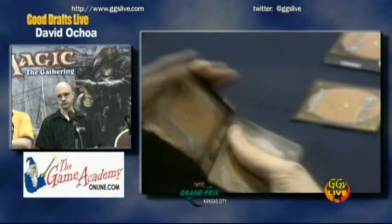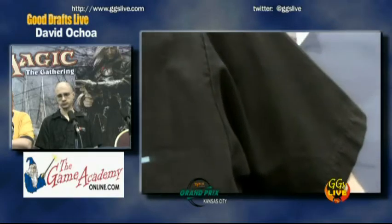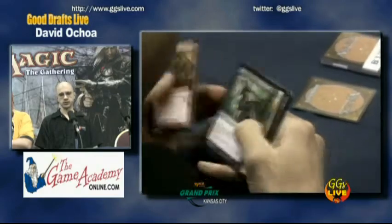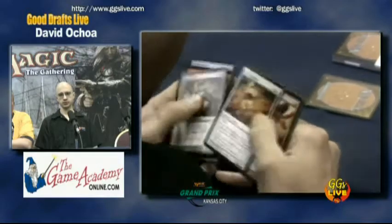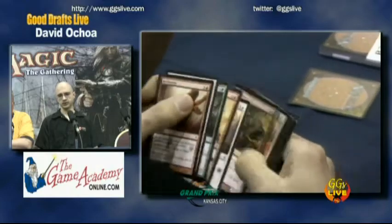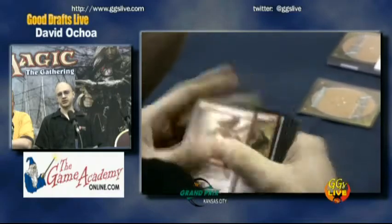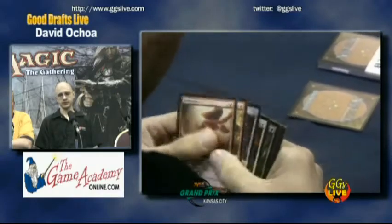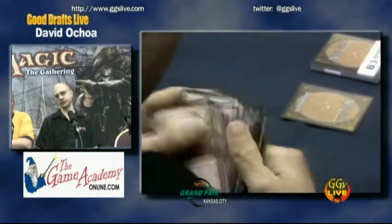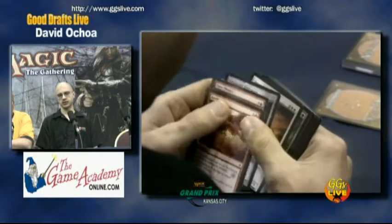Your cards are pretty close on power level, and then you decide to send a good signal to your neighbor to get into black. Yeah. And here there's Ogre Menial, which is pretty mediocre. Arterializer is pretty decent — it does a lot of damage, one of the better cards. There's also Triumph of the Hordes, which I haven't played with at all yet but I don't think it's very good. Apostle's Blessing is okay, but again there's just another red removal spell, so you kept me on track.